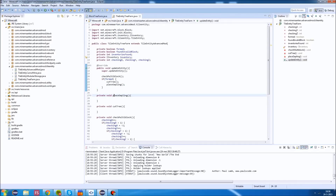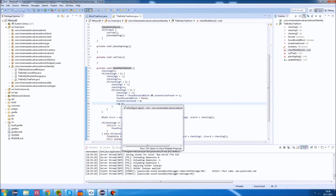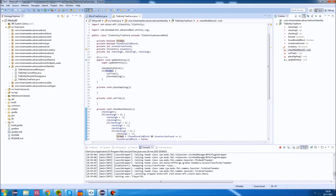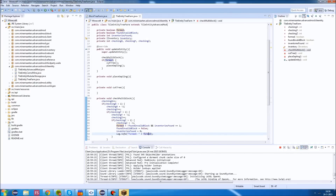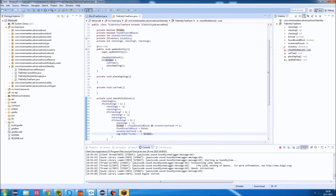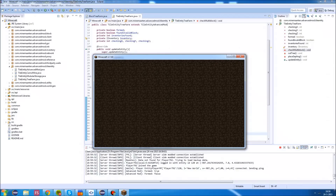Let's test this with a log.info displaying the 'formed' variable. This log should be triggered every 27 ticks, so about one and a half seconds. It's good practice to test individual pieces of code before going big - I could have coded the entire tree farm, but let's make sure the multi-block forming part works first.